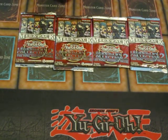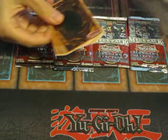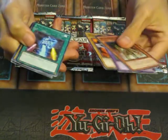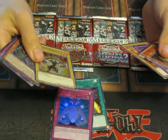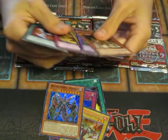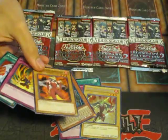Open up pack number one. So it's built in this way. That's like Gladiator's Return, Macrocosmos, Elemental Hero Burstintrix, Plasma. Not bad — that's funny cause I got two Burstintrix in the same pack.